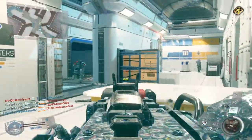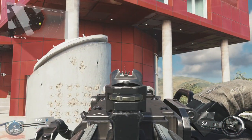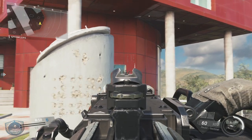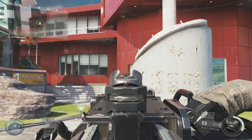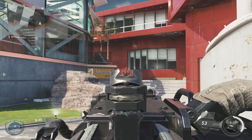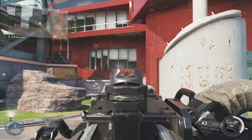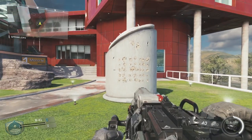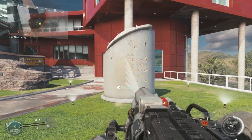While aiming down sights, the further away you're shooting, the further the bullet spread between those five bullets will be. In close-range or turning-the-corner situations, you're likely to hit with four to five bullets. At medium range, about three to four bullets will connect. At longer range, you're looking at two to three, maybe even one bullet — especially against head glitchers or chest glitchers hiding behind cover.